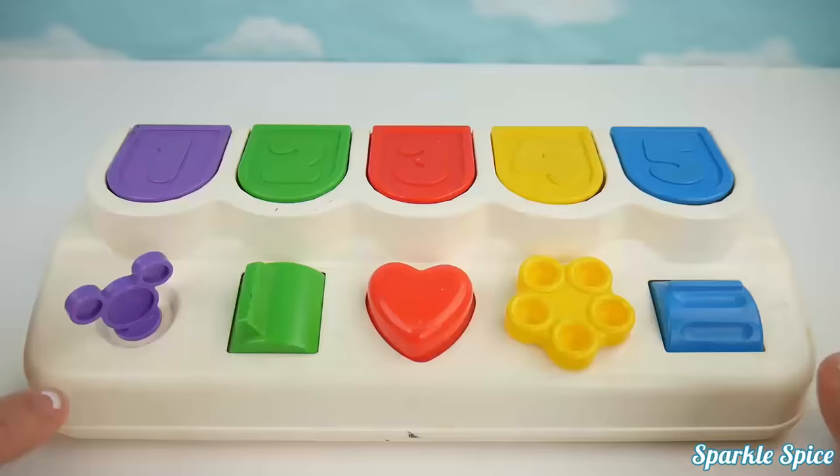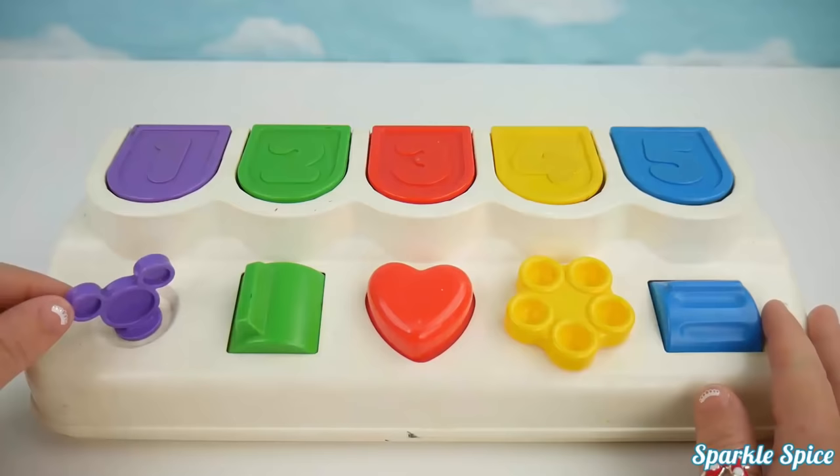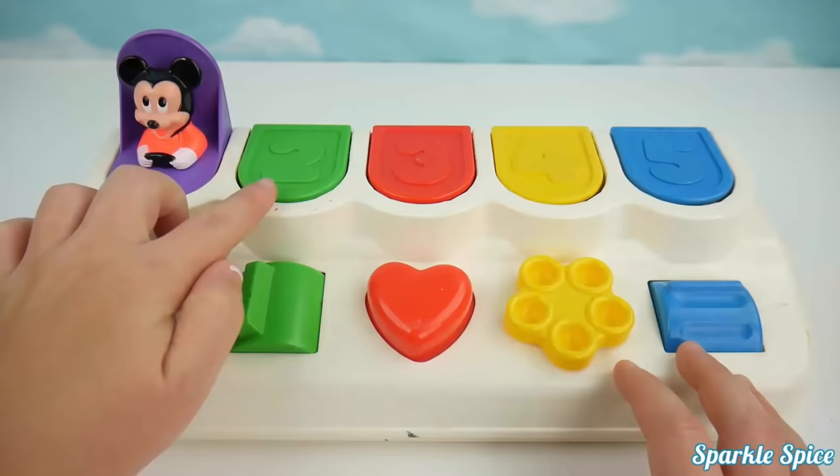Here's another Disney pop-up. In the first place, in the number one spot, it's purple. And we've got a little Mickey Mouse head switch. Let's give it a turn. It's a little Mickey Mouse. Now we have the number two spot, and it's green. We have to push this switch over. There's Pluto.